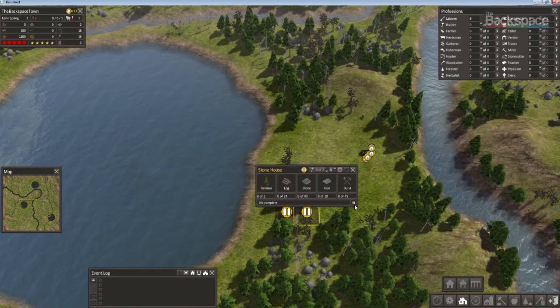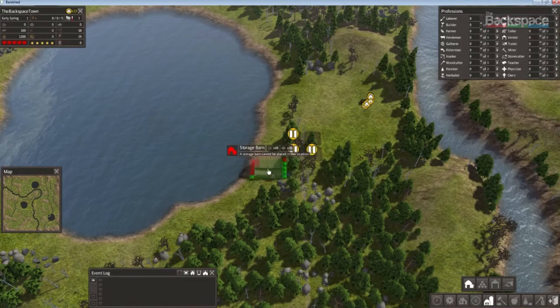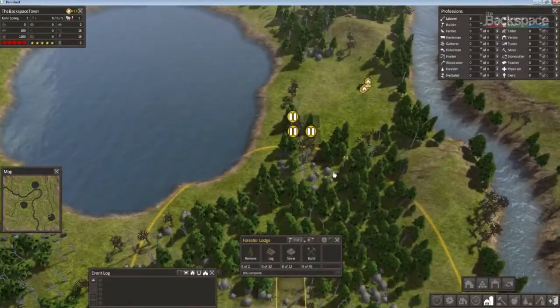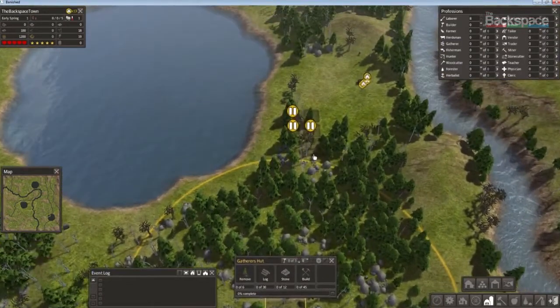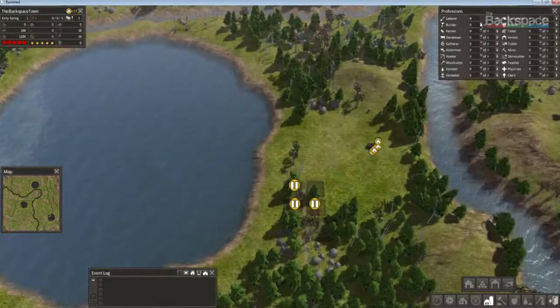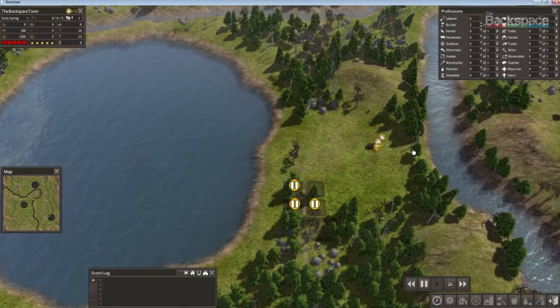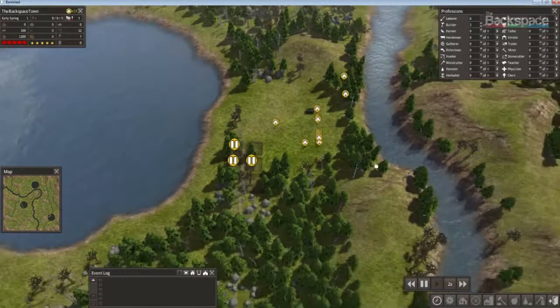I'm going to pause these and only work on one at a time. Finally, we want a barn to store all this stuff, placed as close as possible to the gatherer's hut — but not too close, because you want to keep that area preserved for gathering. I'll also build a small four-by-four stockpile. Now I'm going to get two builders going and unpause. You can see them starting to work away.